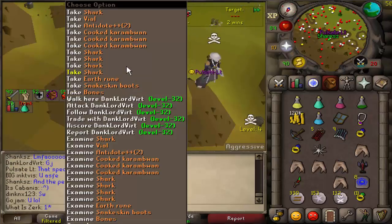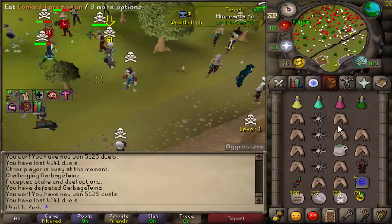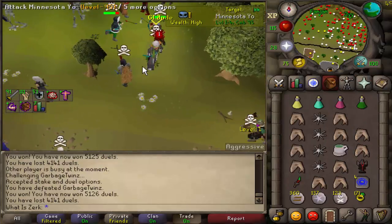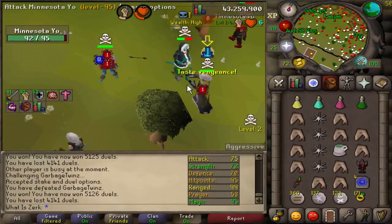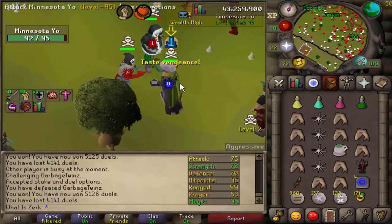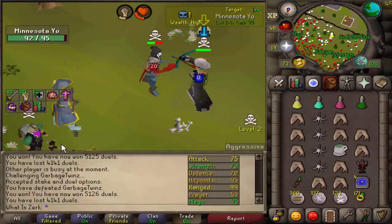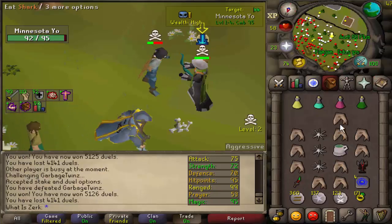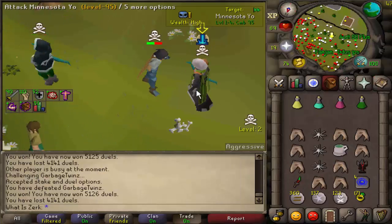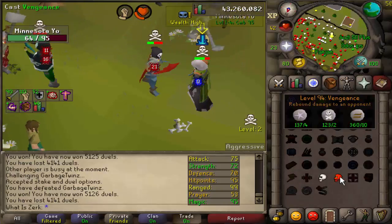New target - Minnesota Yo - he's got void but not sure what his spec weapon is. 72 strength, so probably not using the G-maul - might have the ballista or the dart bow. He has 70 defense so hopefully we can still get some big chaos with the DDS. This guy is destroying us - 20-20-28 from the MSB, calm down!